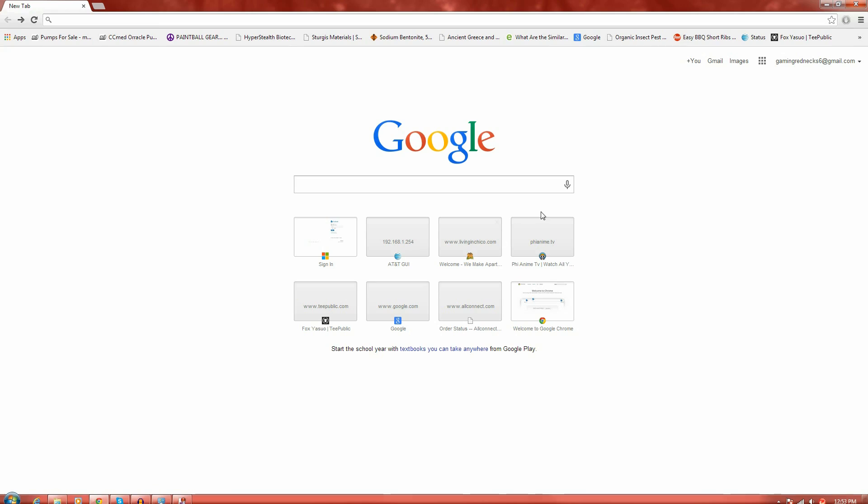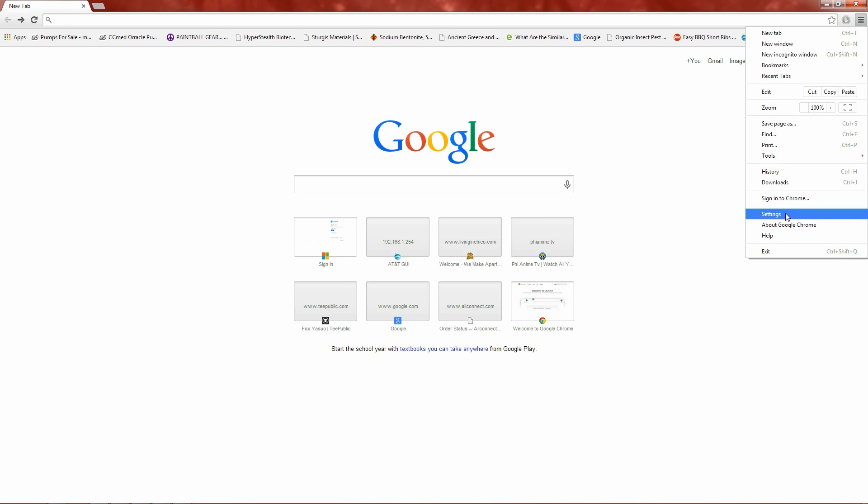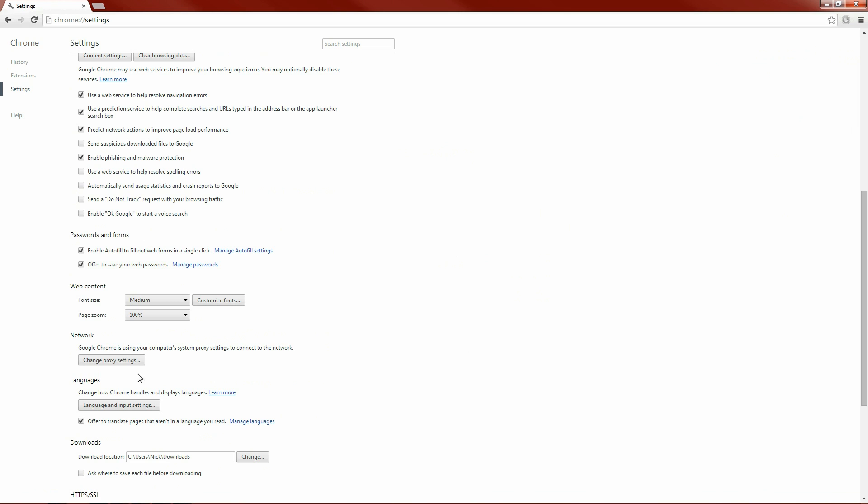First, you can go to Google Chrome. Open up Google Chrome. Go to the top right — you'll see three squiggly lines. Go to those three lines, go to Settings. Click on Settings, go to Show Advanced Settings. Show Advanced Settings, then go to Network and change proxy settings.